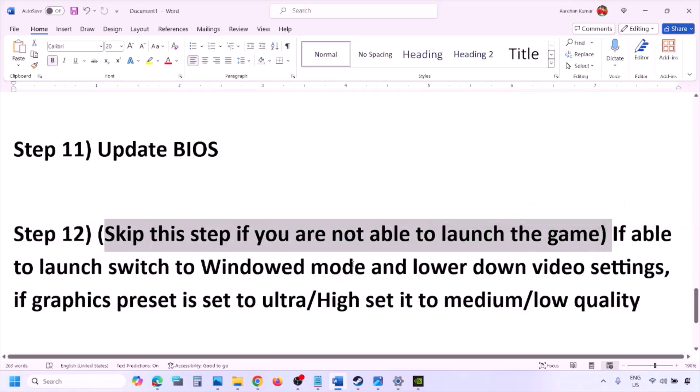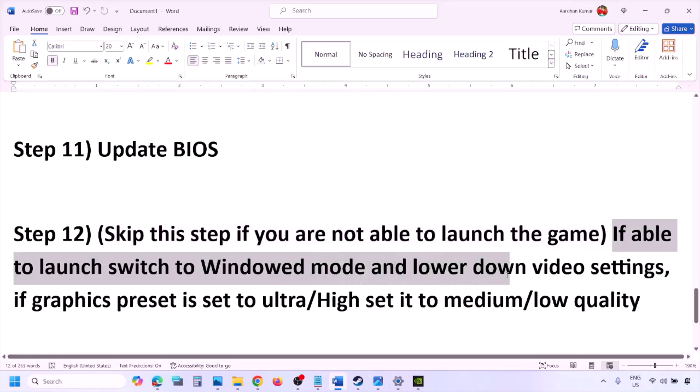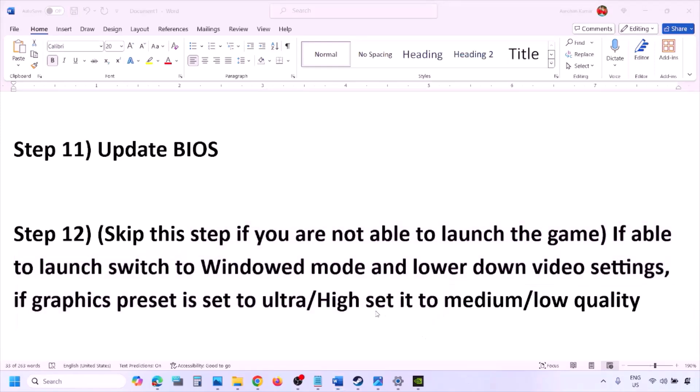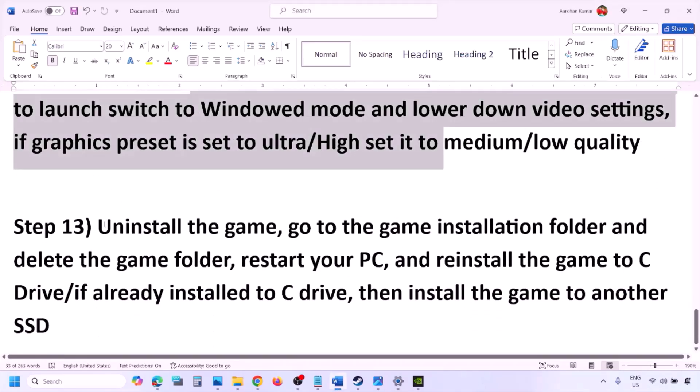You can skip this next step if you cannot launch the game at all. If you are able to launch the game, switch to windowed mode and lower the video settings — if the graphics preset is Ultra or High, set it to Medium or Low. Try turning V-Sync on or off, and make other changes in graphics settings to lower the load, then check.